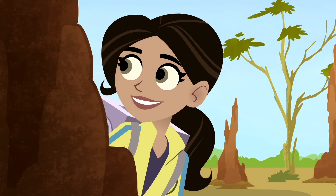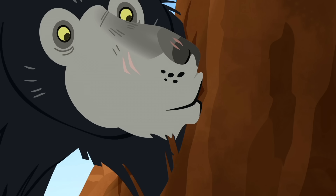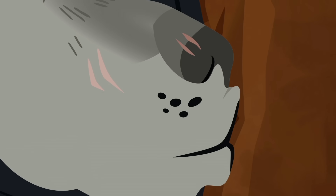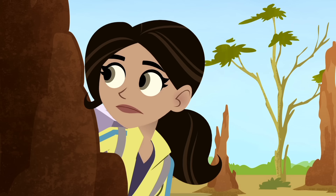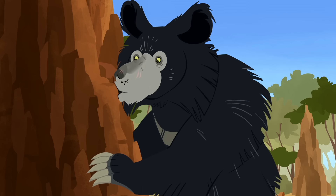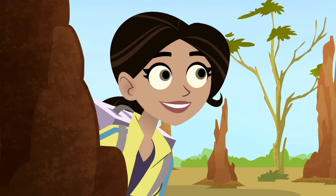Interesting, but I need more details. These sloth bear lips are really flexible. They can wrap around the tunnel entrance and create an air-tight seal. And the bear closes his nostrils, so no air can get in and out of the tunnel. So when the bear sucks in, all the air in the tunnel goes into the bear, sucking the termites with it.